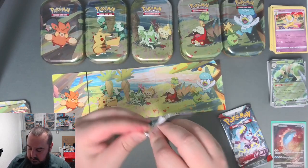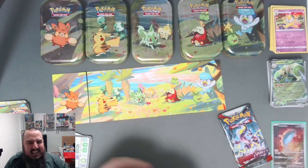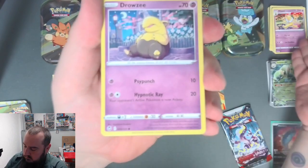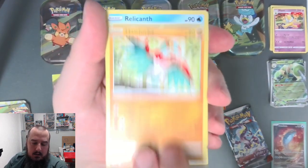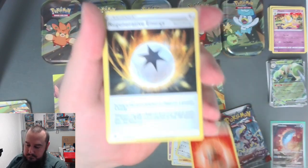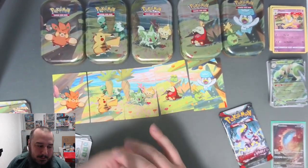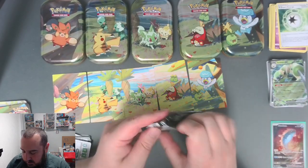Alright, come on, let's get this thing open - we got Alolan Vulpix on the artwork again. We got a white code card - does that mean anything anymore? I feel like it used to with older packs in Sun and Moon but nowadays it just doesn't seem to mean anything - let me know down in the comments. Starting off with Drowzee to match with the Hypno from the last pack, Vulpix, Rufflet, Hawlucha, Relicanth, Swablu, Klefki, Klang, and a Fire Energy. Regenerative Energy - interesting card - and Duosion. V Guard Energy throws me for a loop every time.